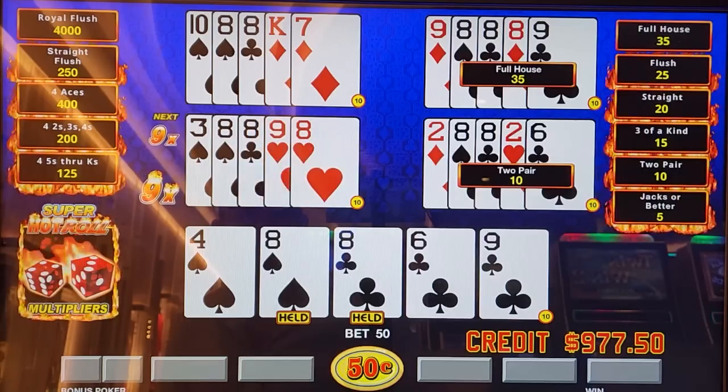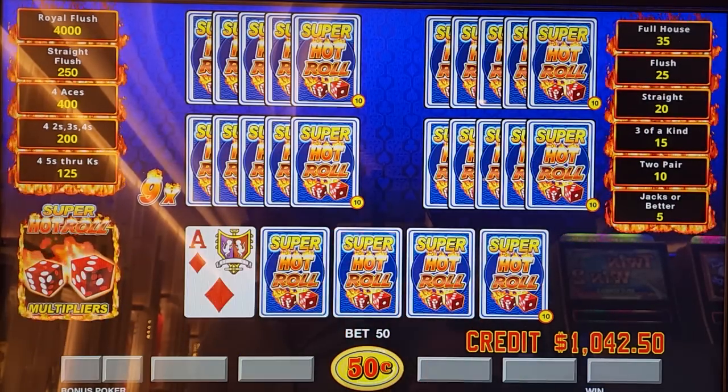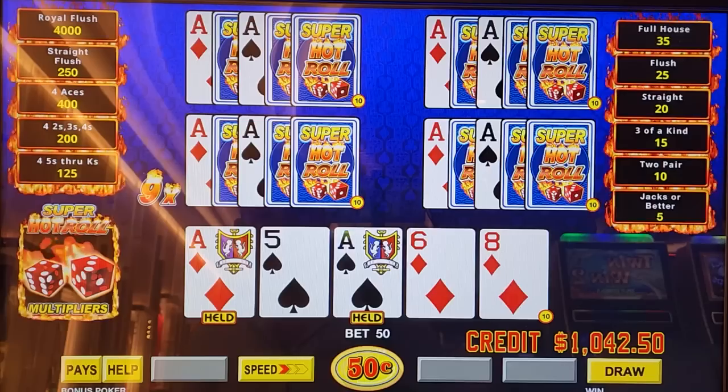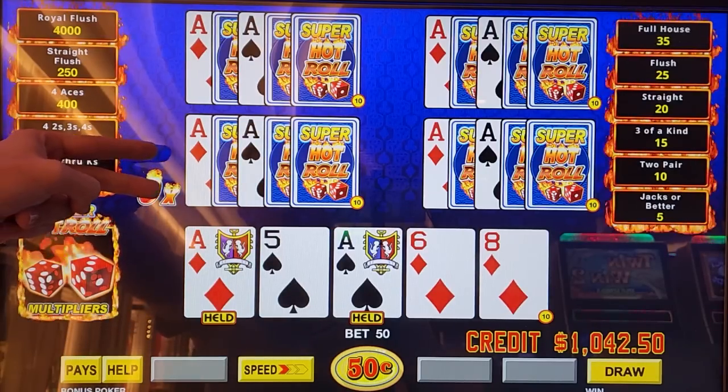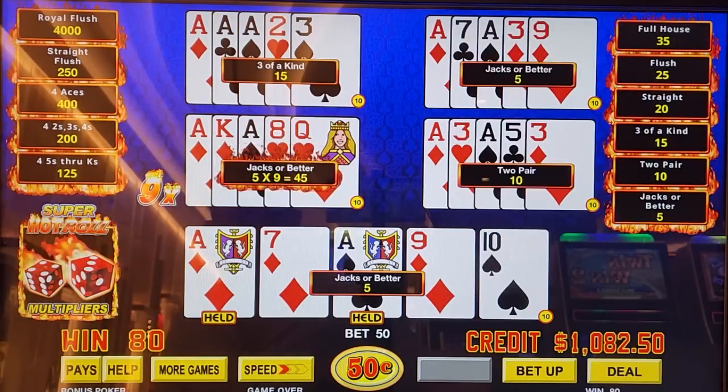Nine works. Now we get them again — deal us a winner please. There we go. Third ace up here, fourth ace... oh well. Still a winner.